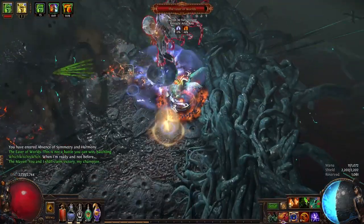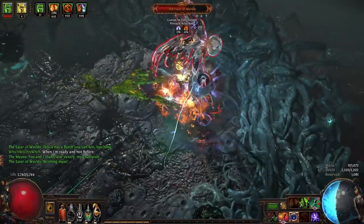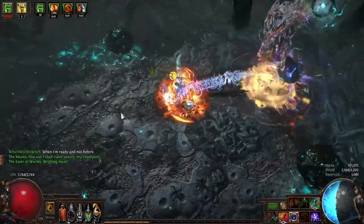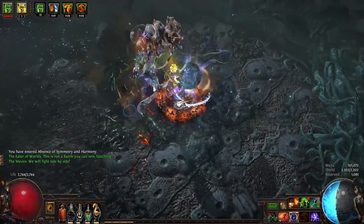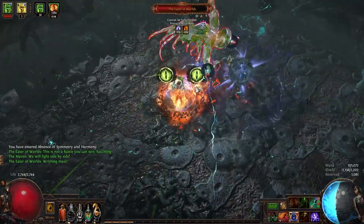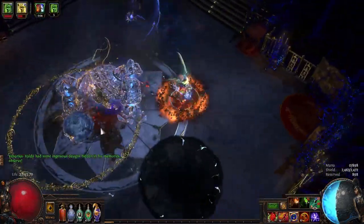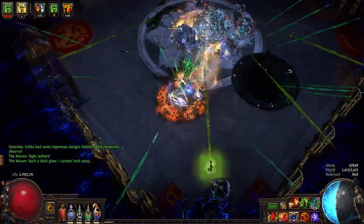But what about when you're fighting some pinnacle boss like the Eater and you have nothing to chain off of? Fear not, Hydrosphere is here! You remember back in 3.13 Ritual League when this skill was abused so hard by Hateforge rage builders who went infinite with Veil skills and was never seen again? I'm happy to say it still serves the three of us who want to use chain against single targets.